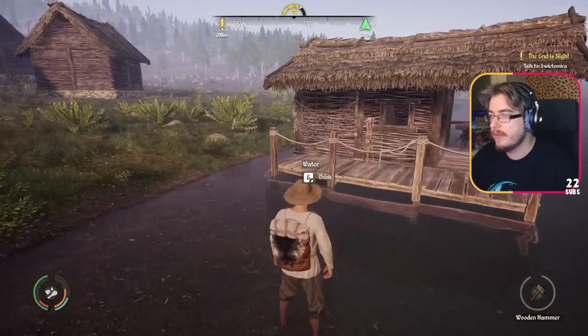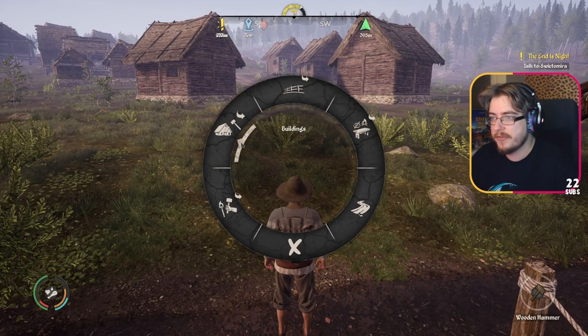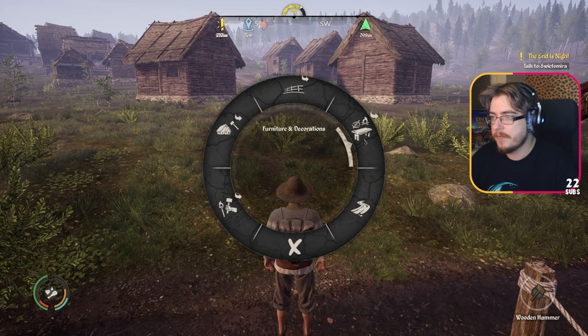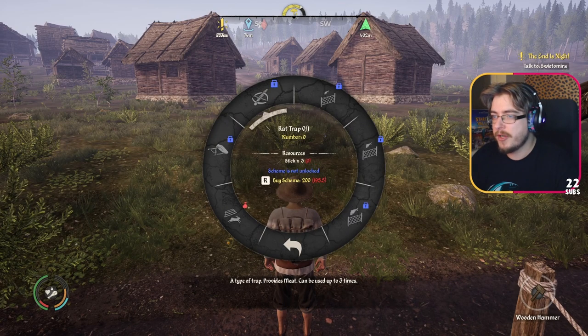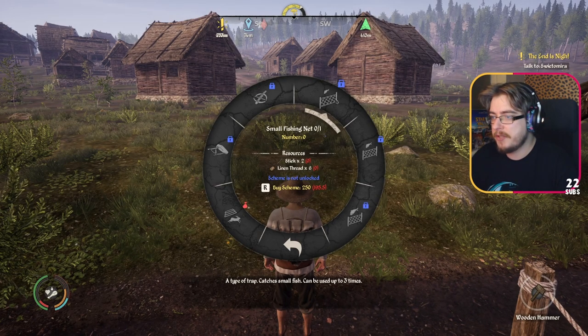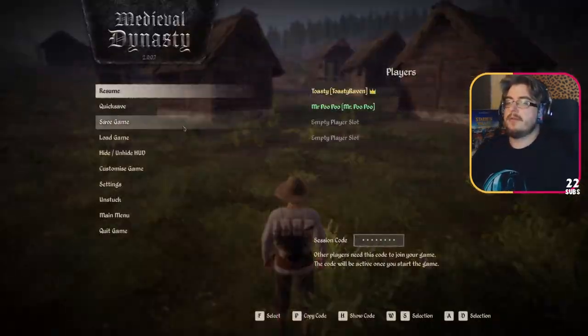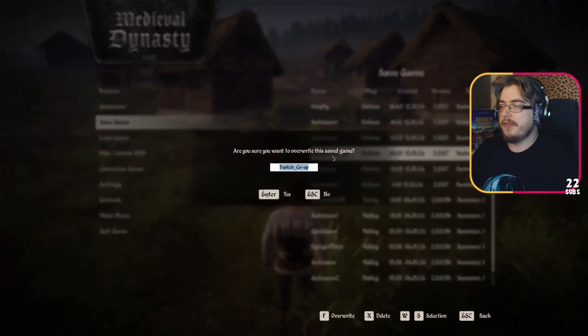Do we have to put some fishing nets down to catch the fish and then he will gather them? I don't know, it seems a bit counterproductive. How do I make a fish trap? Small fishing net — stick and linen. Scheme not unlocked, so I've got to buy it for 250. Let's just drop a save here and a quick save.